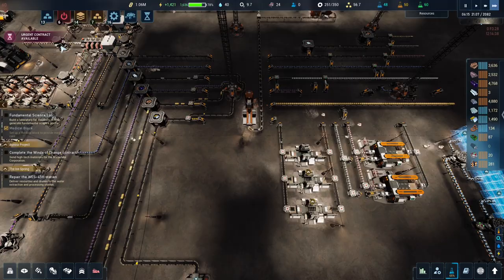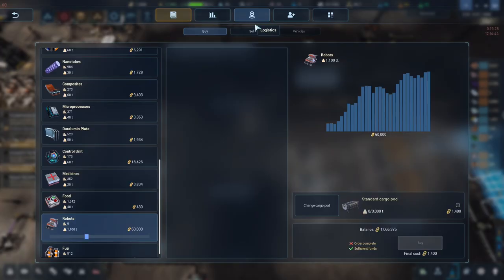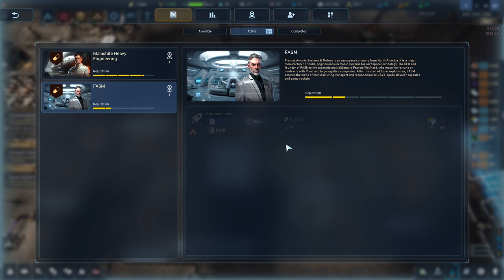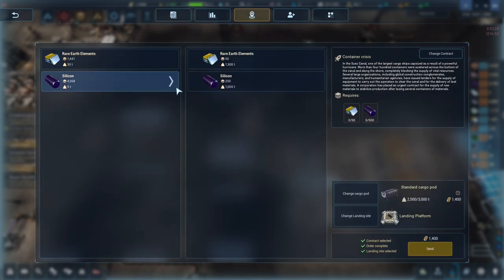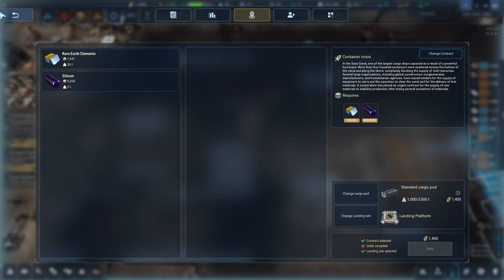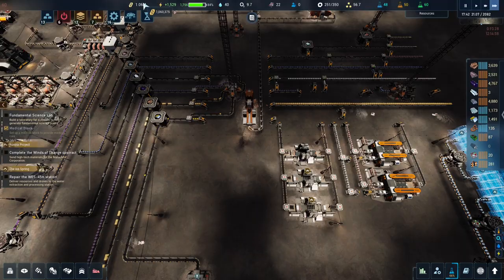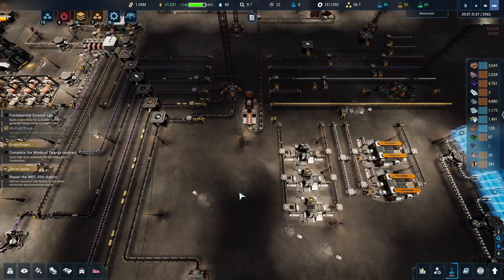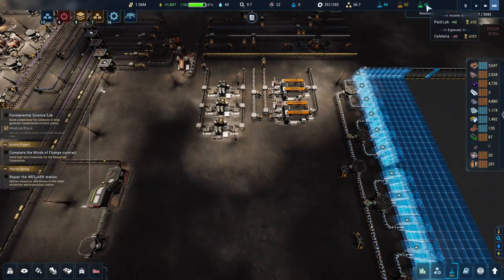I've been doing lots of contracts - every time we get an urgent contract I accept it if it's good stuff. Because of that we've got over a million credits again, which is absolutely awesome. I did have a weird bug with my social science when I loaded the game today.